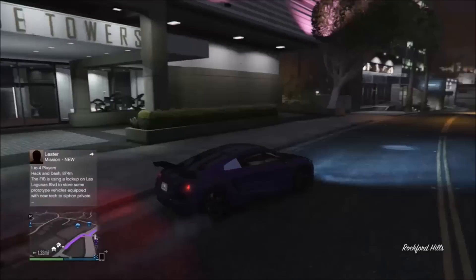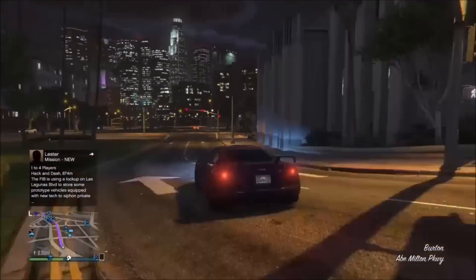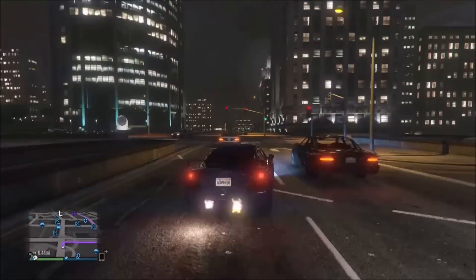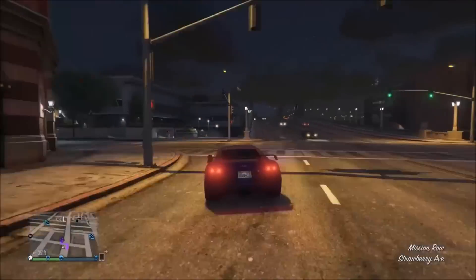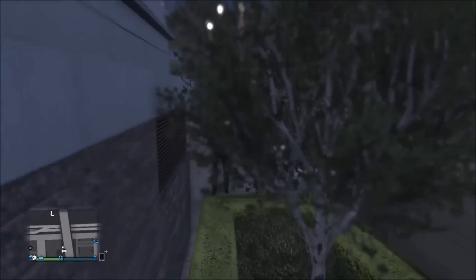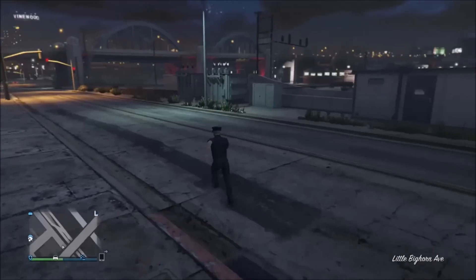If you want to have all the extra gear for your cop — the police belt comes with a baton and a walkie, and maybe a few other small things on your uniform — you want to be the host of the match. We're going to be getting into a Crooked Cop gameplay, which I'll show you in just a second. You want to make sure that you are the host, or you won't get all the extra stuff.